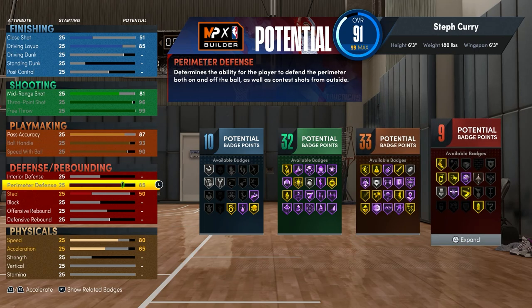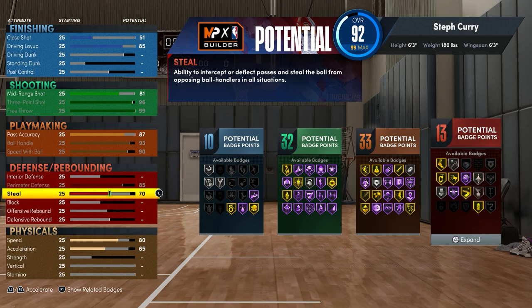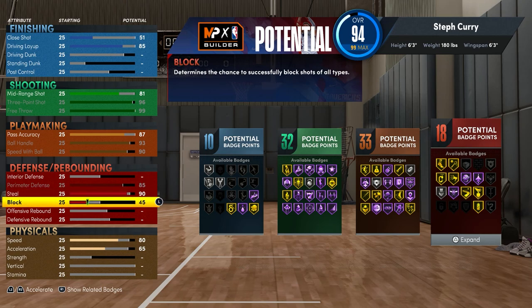Going into the defense, you want to max your perimeter defense so you can get gold clamps at 85. Then you want to put your steal to 90 so you can get hall of fame interceptor, which is one of the best badges in the game. For your block you want to put that to 57, because that's when you get bronze chased down artist, and with this block rating you can also get intimidator.